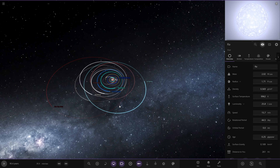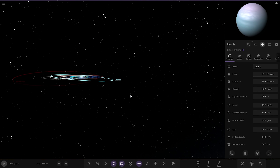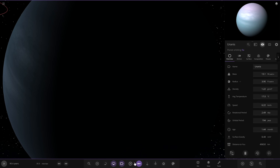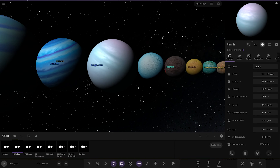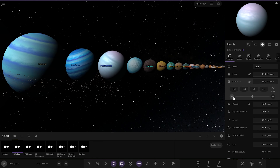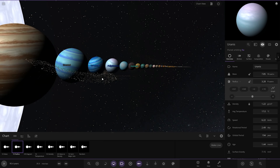Moving on to today's planet — the last of the main planets. Let's check its size first. It's actually the smallest of the gas giants, slightly smaller than Polyphemus. Around seven Earth masses, so definitely on the smaller side of the gas worlds.